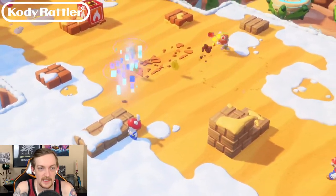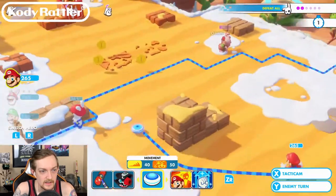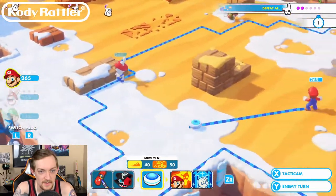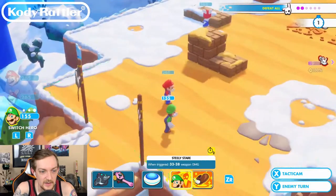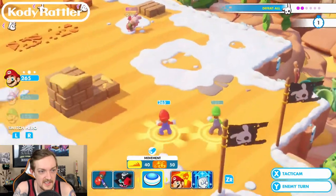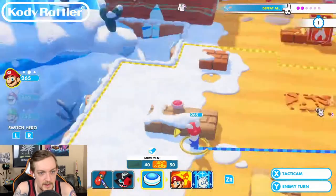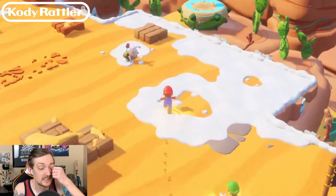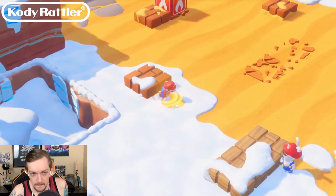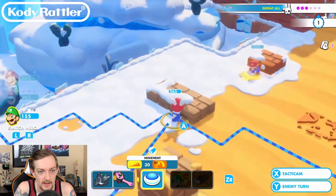I was able to kill two of them and then burn the other one. So close to being able to stomp on him. Let's see if Luigi's Itchy Feet helps at all. We can hit him as Mario and get the kill, then bounce forward and see what we can do. Alright, that was clean - we killed three of those enemies within our first two turns.